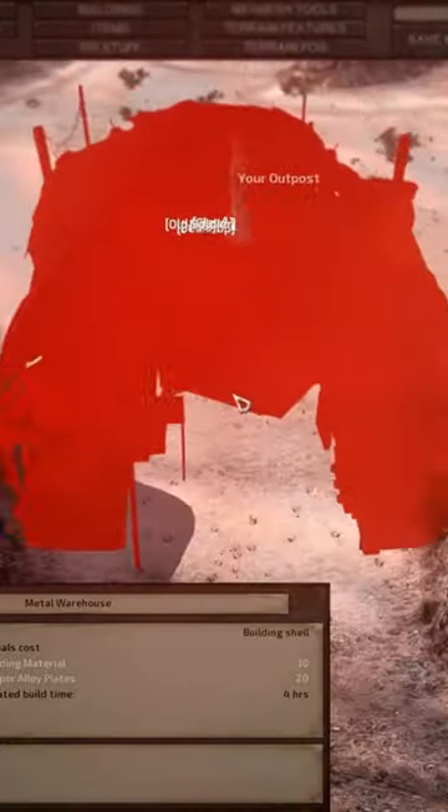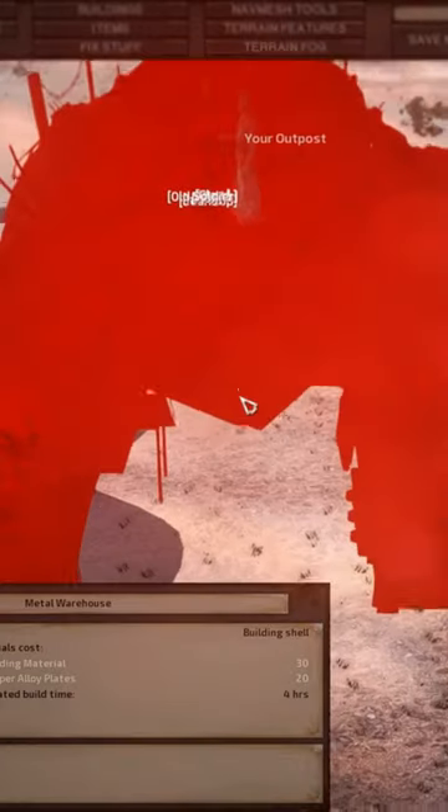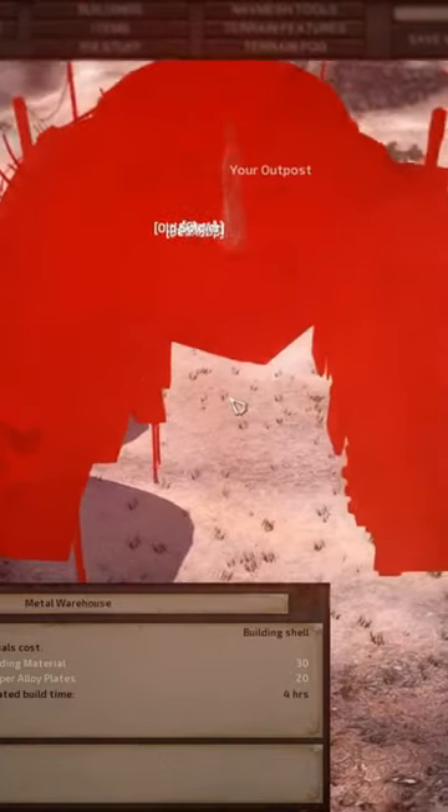Now open up Shift+F12, go to the building section, and place down all of the large buildings that you want in your base. You can move them around, change where they're at, do whatever you've got to do.